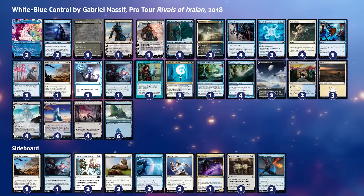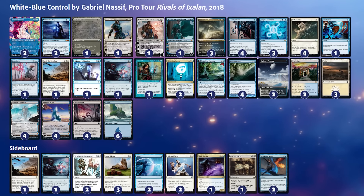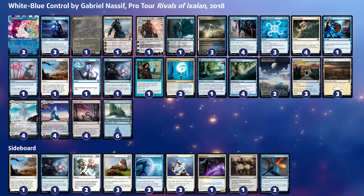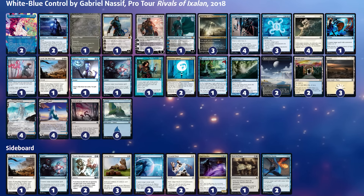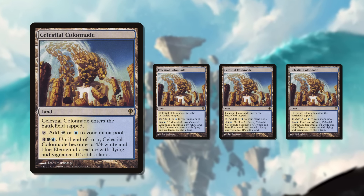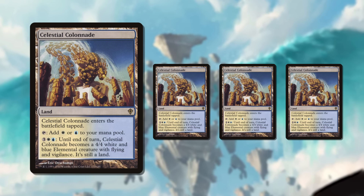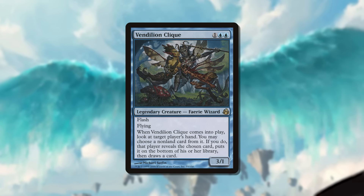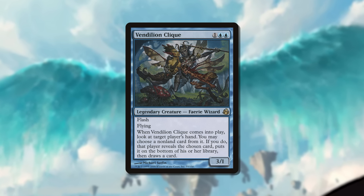This deck looks unrecognizable to Modern players in the current day, because there's basically no Planeswalkers — just three: two Gideons and a Jace. The Jace looks terrible compared to the value Planeswalkers we play nowadays, and the Gideons were looking to lock the opponent out with the emblem. Gab's deck would control the board and stall out the game until he could win with one of his four Celestial Colonnades — a card that is much too weak for today's Modern. Another card that really dates this deck is Vendilion Clique, which used to be a staple of the format commanding a high price tag, yet has not seen play in Modern for quite some time now.